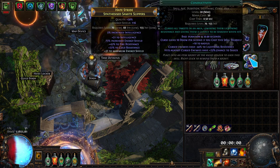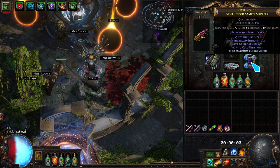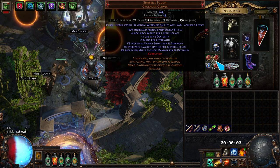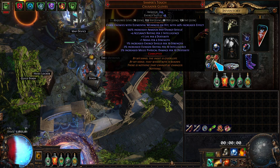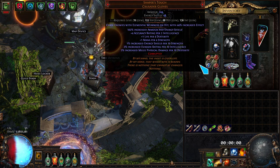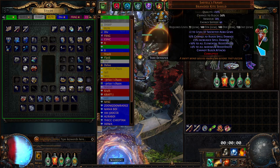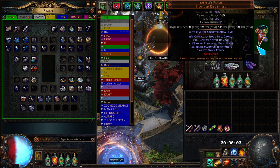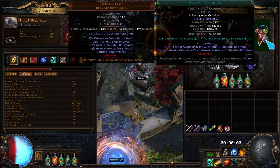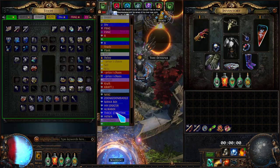The bases are pretty cheap for the 7% increased INT, 6% with the catalyst. Boots — same thing, percent increased INT, hit it with Essence of Spite. These are pretty cheap, I think like 40C right now. Shaper's Touch with Elemental Weakness on Hit was like an Exalt when I bought it; they're probably cheaper now. For shield, I went with Saffell's Frame because I wanted to be super tanky and face tank bosses. My max resistances are 84 — I'm running Purity of Lightning, Purity of Ice, and Purity of Fire.